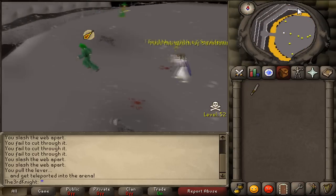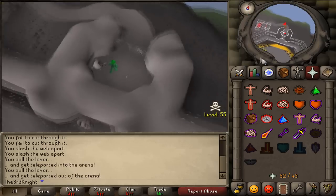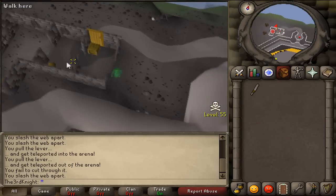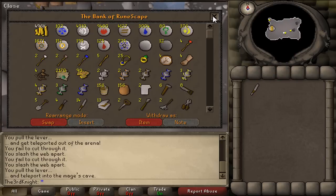If you are low on food or prayer and need to leave for any reason, run down the stairs of the main fighting area of the mage arena, then run north to a lever, pull it, slash the spiderwebs north of you, and go back to the mage bank. You will need to talk to Collodian again to re-initiate the fight, however you will start from the monster you were last up to.